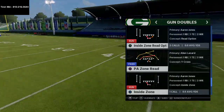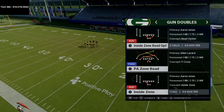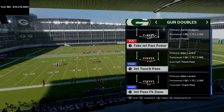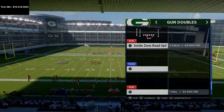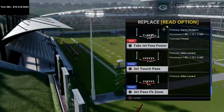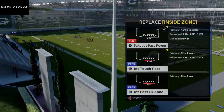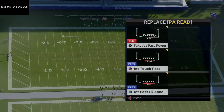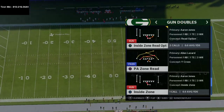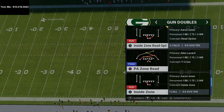PA Zone Read is one of the best plays stock in Madden 21, and the beauty of it is it comes together with a very nice inside zone read option. You also have these jet touch passes and fake jet pass powers that you can mix into this offense. So you can have the jet touch pass, the jet pass fake zone, and the inside zone read option all in your audibles, and you can use this little crossing route play as a very good base play from this offense.